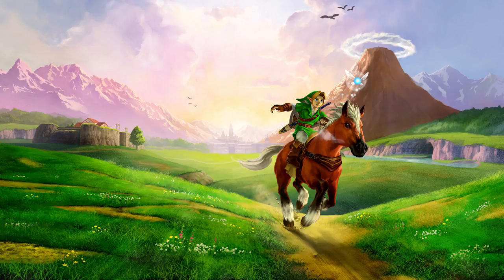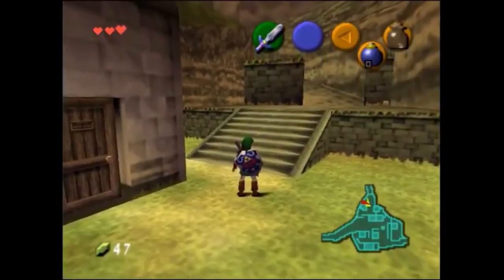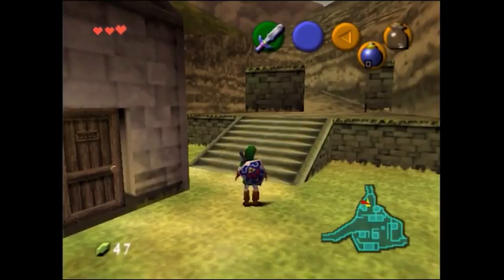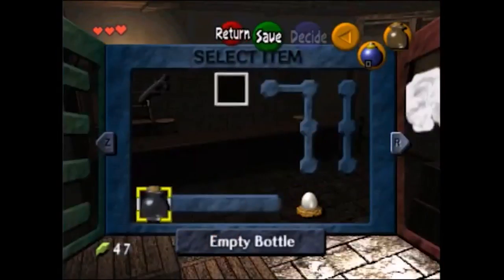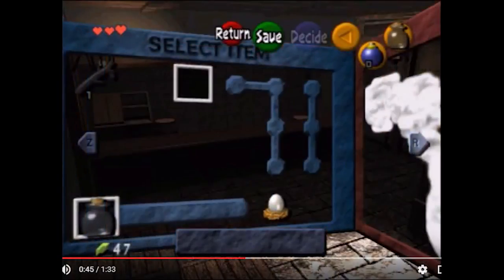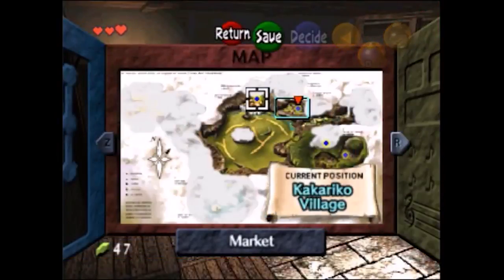The glitch lets you equip any item at any age in Ocarina of Time — you obviously have to have the item first. This is how he describes it, and I'm showing clips of it happening: place the cursor on the item you want to equip, then press R to get to the map screen, next press Z so the screen begins to rotate on one frame, then press down-left or up-left and a C button to equip the item on C.